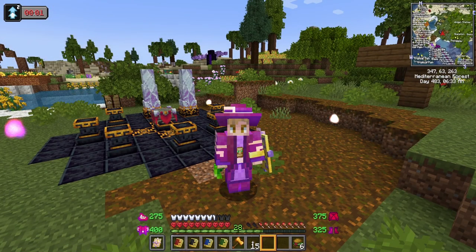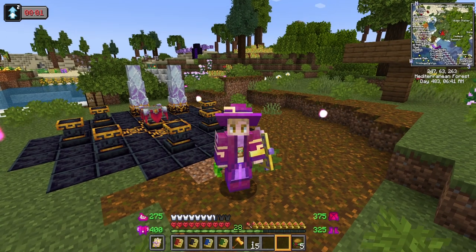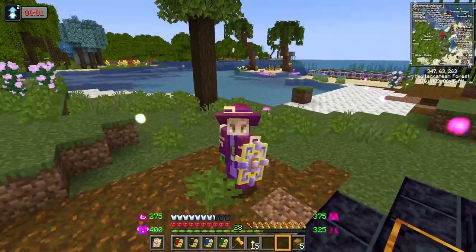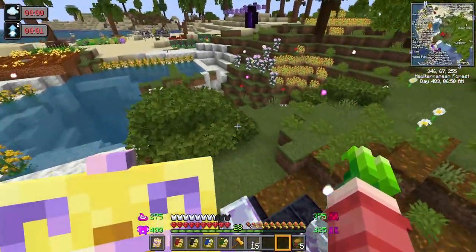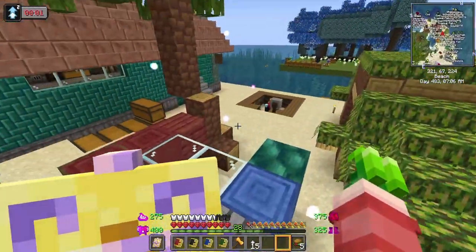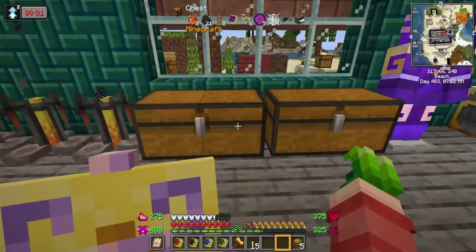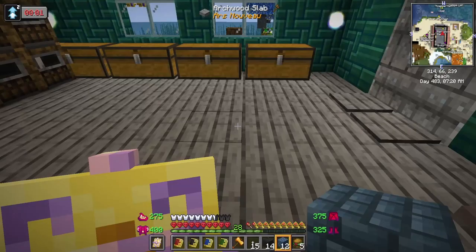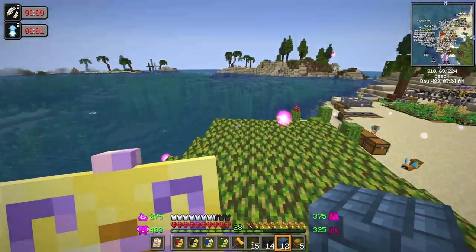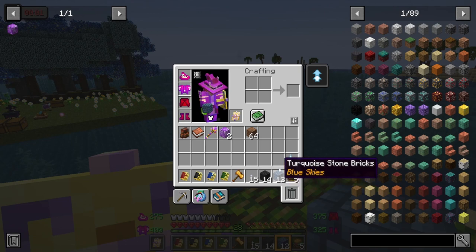Welcome back everybody. Today we're gonna do a little something different - we are not going to work on anything magical, we're not gonna work on Forbidden Arcana, we're not gonna do any of that. Instead, what we're gonna do is explore a new dimension. I have all of the materials required to go to the two different dimensions for Blue Skies, so I'm thinking we're gonna explore one of them today.